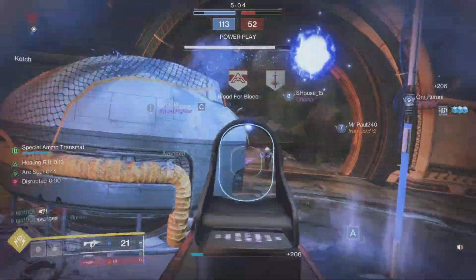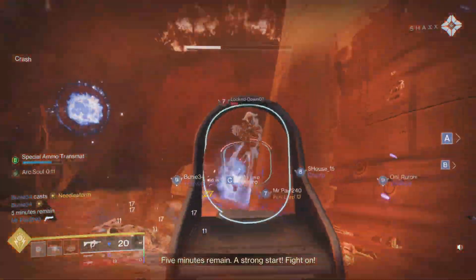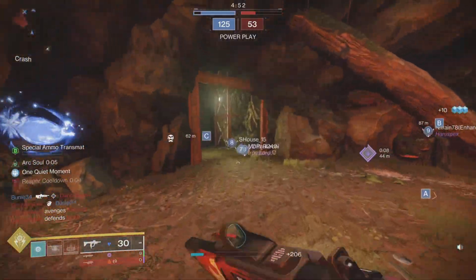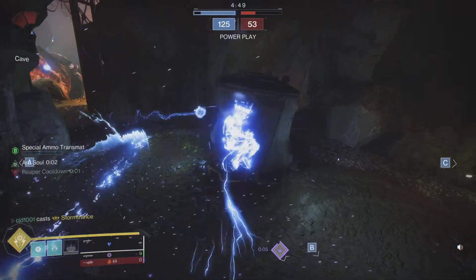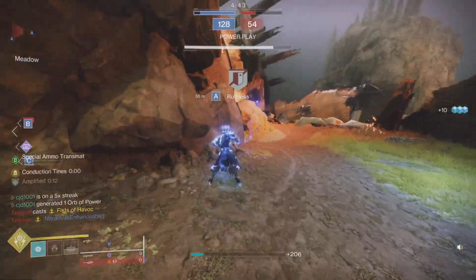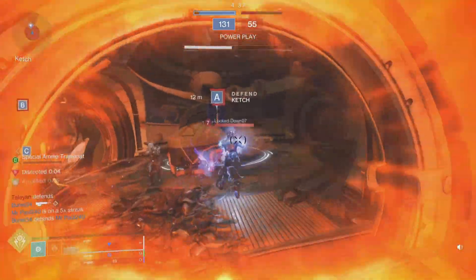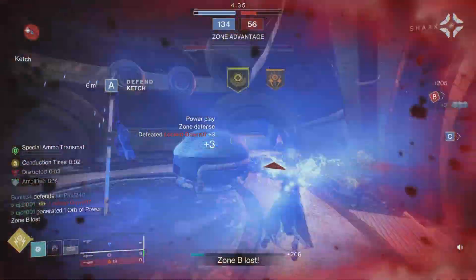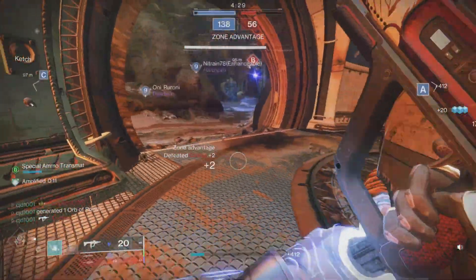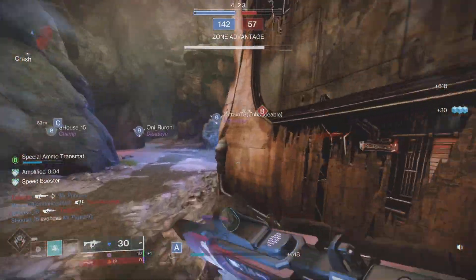Get a rift, reload — we're down. Got one, and we have a power play. Throwing a grenade, getting that kill easily. We're amplified — getting out of there.